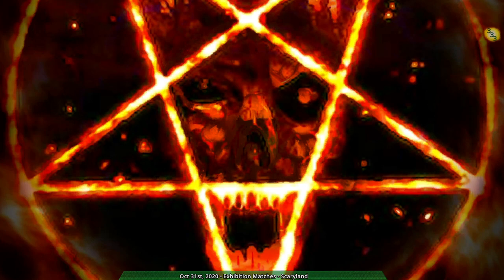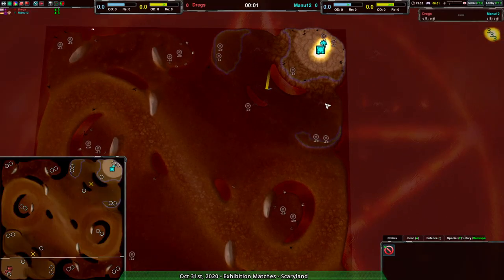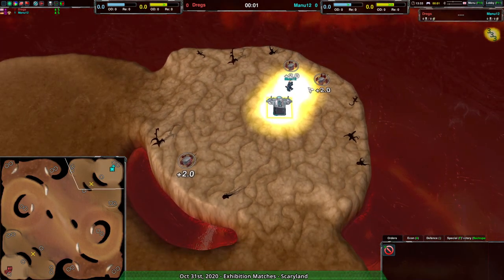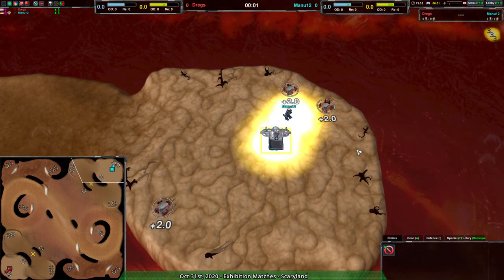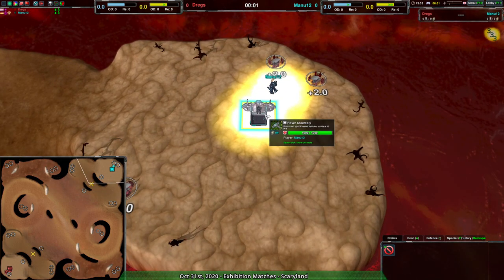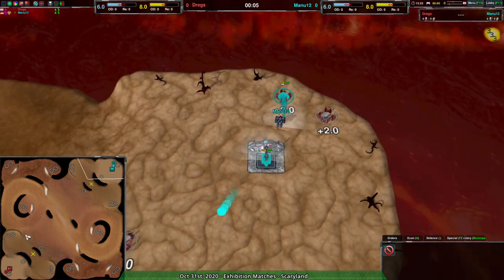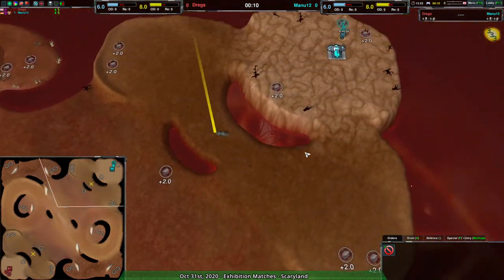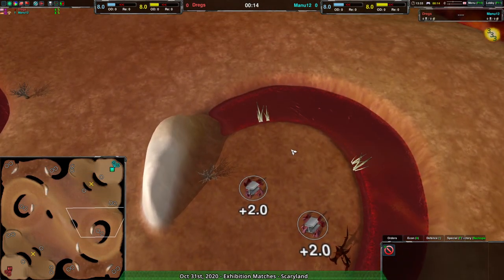Hey everyone, welcome to Scary Land — not actually hell, but one of the new maps for Zero-K. It's basically Fairyland pushed through episode three of the original Doom, giving it a Halloween feel. We have a game to watch: Mana12 going in with Rovers, and Dregs going for Spiders. This map is pretty flat, which makes Rovers make a lot of sense.